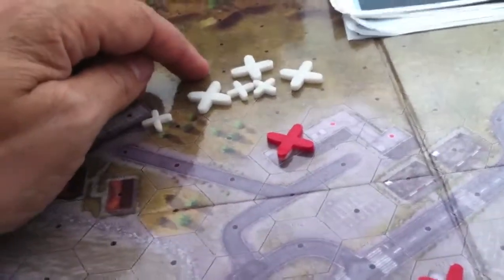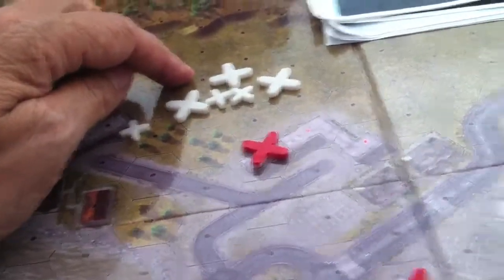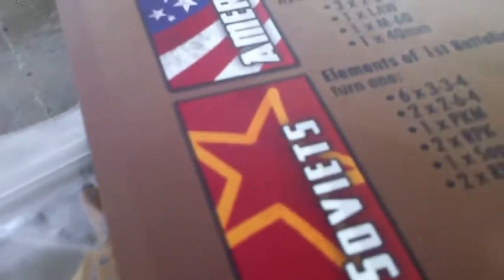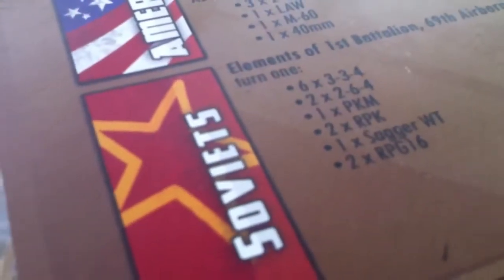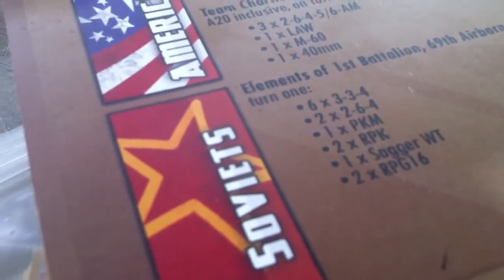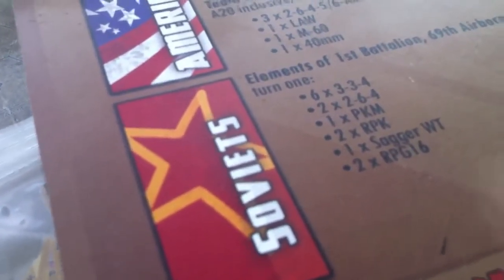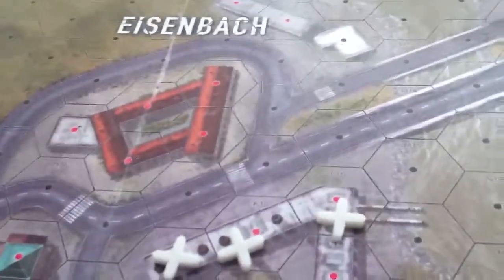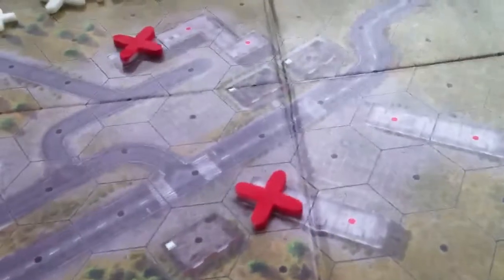Once he gets stacks of three squads and a leader with these PKMs, RPKs — which get a plus one on melee, I believe — two RPG-16s, he's got a big force. Plus he's got an airstrike. And the other benefit of being spread out and not all lined up here in a row is when that aircraft strike comes in, it just goes in a straight line and blows the dickens out of lots of stuff.